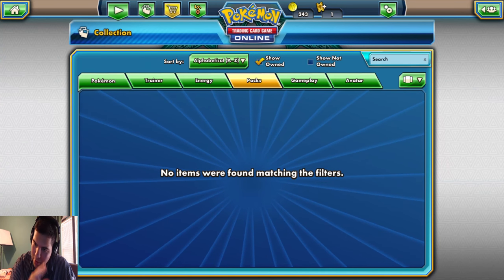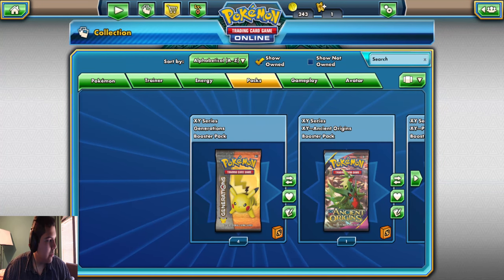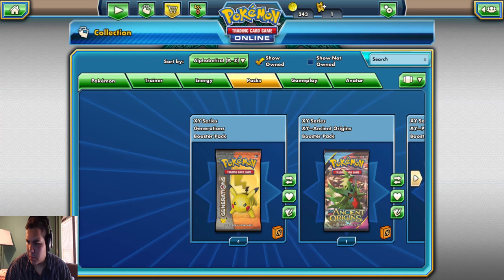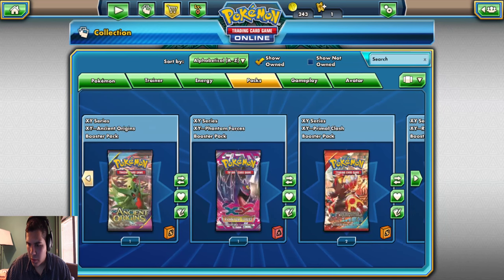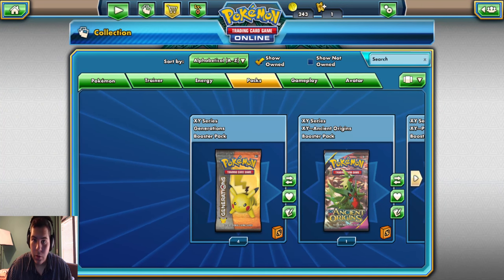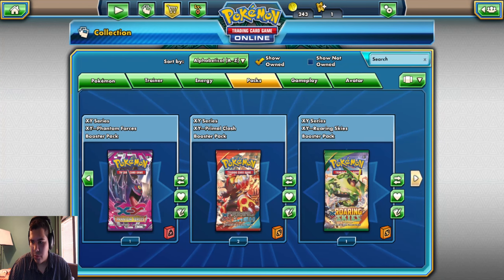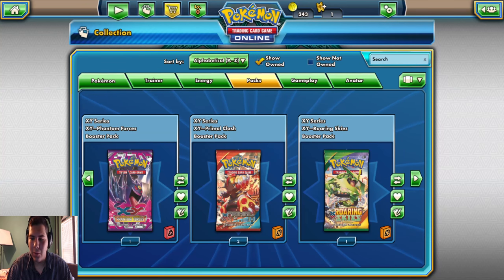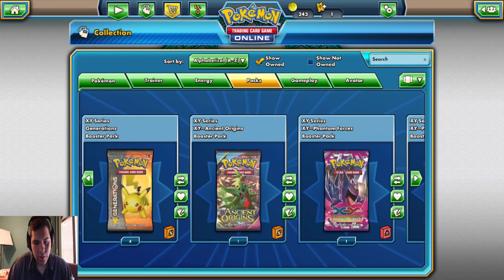You know what, I'll be right back - we will get some more packs. Alright, we're back you guys. I just found some packs that were all over my freaking room. Here's what we got: Four Generations, one Ancient Origins, Phantom Forces - only one pack, Primal Clash 2, Roaring Skies. Shame and luck, I know it's only one, but you know, here's what it is. Let's start off with Generations. How about that.